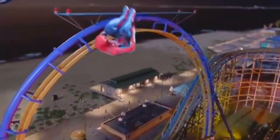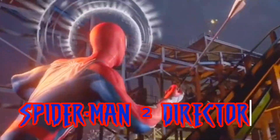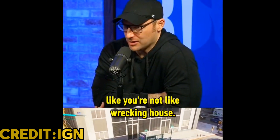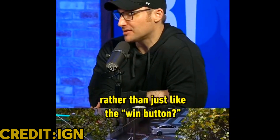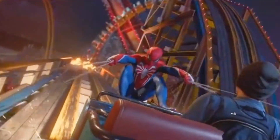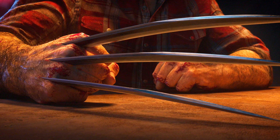Regarding web gadgets — in Spider-Man 2, all the previous web gadgets besides web shooters are gone. The director explained that the characters become so overpowered there's nothing you can give enemies, and the thought was to have gadgets more about setting things up. That makes sense since a lot of gadgets were too overpowered. But I hope they add the trip mine in Spider-Man 3, specifically for stealth missions — the director also acknowledged there wasn't a lot of focus on stealth. Please bring back the trip mine, impact web, and red bomb.